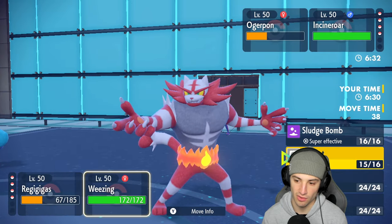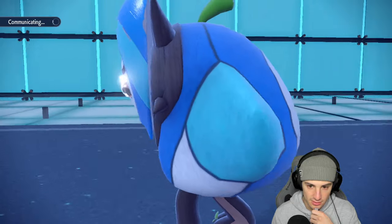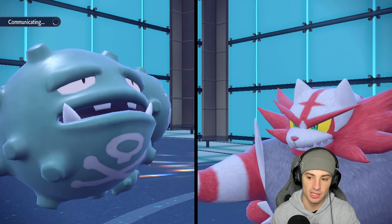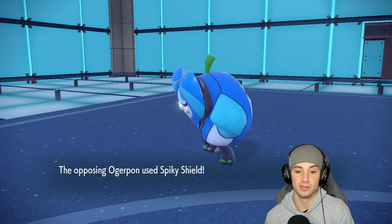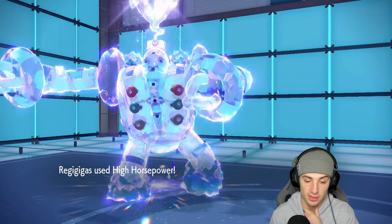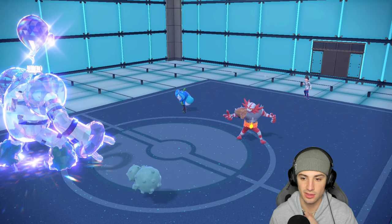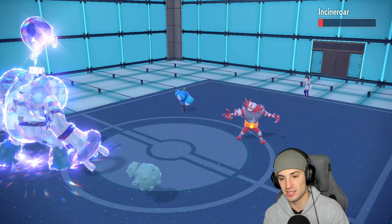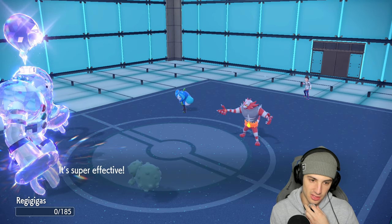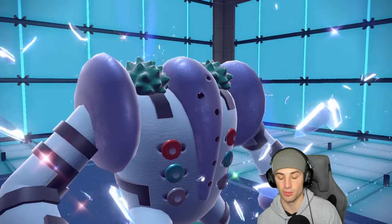From here I could go another Body Slam but I think I'll just target down with High Horsepower and look for Sludge Bomb to finish it off. Unless Incineroar swaps — and it does swap, which actually works perfectly. High Horsepower brings Incineroar down to basically no HP, and Sludge Bomb gets blocked. Incineroar uses Knock Off to take out Regigigas — that's fine. Regigigas got big time damage on Ogrepon and Incineroar, and Weezing is still on the field with Neutralizing Gas.